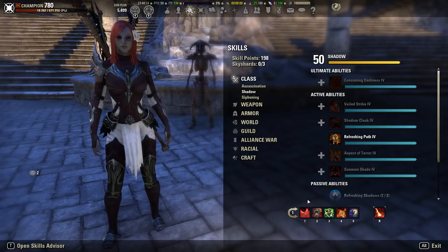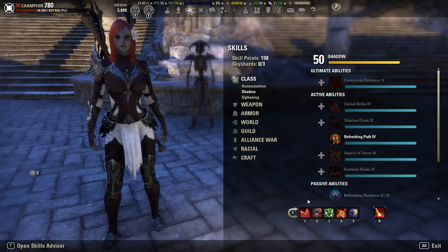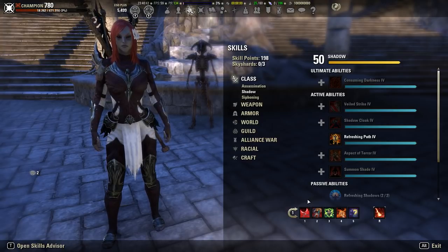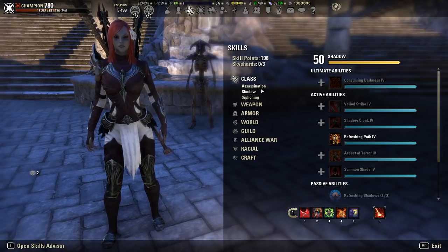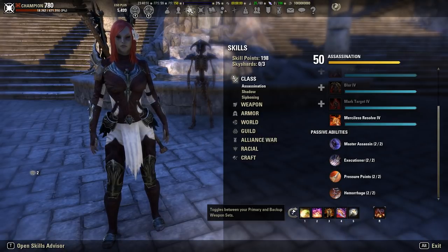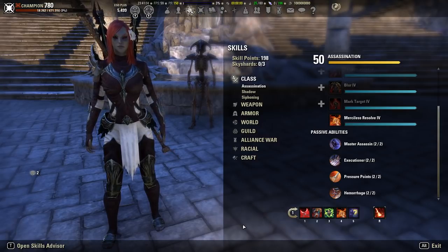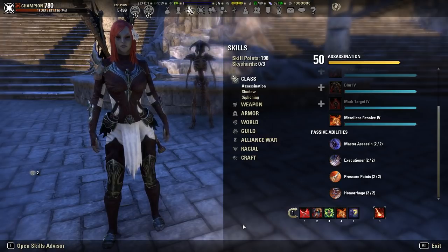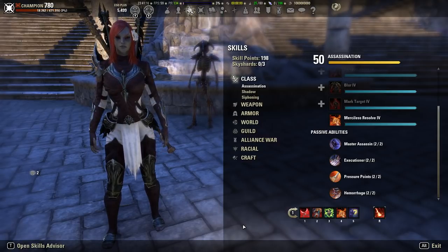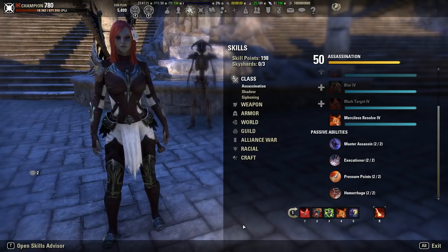Magicka Templars have a bit more flexibility — for example you could put Radiant Oppression on the back bar and put Elemental Drain on the front bar. It's more difficult for Templars and Nightblades because you also need to maintain an Assassination ability for 10% additional crit damage as a Nightblade, or an Aedric Spear ability as a Templar. A lot of groups are taking more Magsorks and Magicka Nightblades — one Sorcerer per group, Nightblades for the rest. The most important thing is to maintain your passives and have a self-heal that ideally also heals someone else.